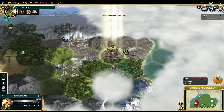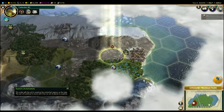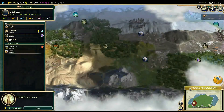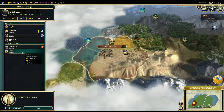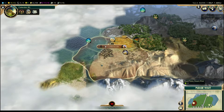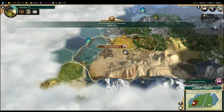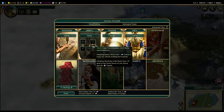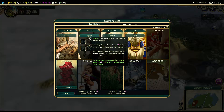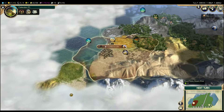Choose production — should we go for a shrine? Yeah, let's go for a shrine. I've got automatic worker management. Adopt a policy — I don't mind if I do. Rapid expansion — yes, we want that. I'll adopt that. Happiness is okay, money is okay, excellent.